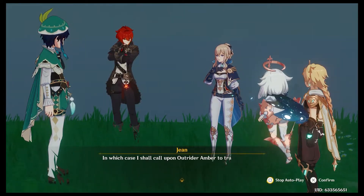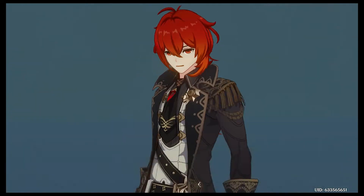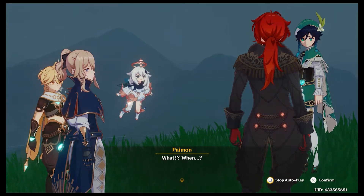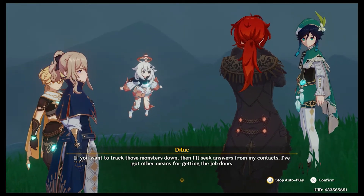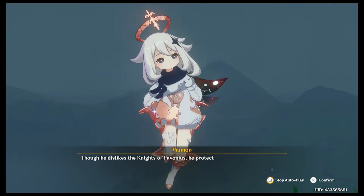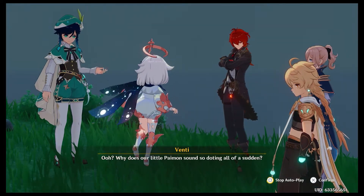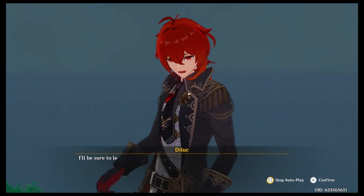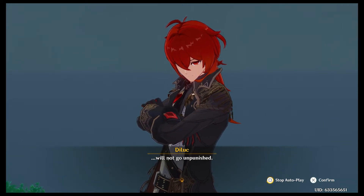'In which case, I shall call upon Outrider Amber to track it down.' 'No need.' 'Why is that?' 'I eradicated one not long ago, in one of the Four Winds' temples.' 'What? When?' 'If you want to track those monsters down, I'll seek answers from my contacts — I've got other means for getting the job done.' 'Oh, Diluc. Though he dislikes the Knights of Favonius, he protects Mondstadt in his own way.' 'I'll be sure to let the Abyss Order know that their blatant disregard for Mondstadt will not go unpunished.'